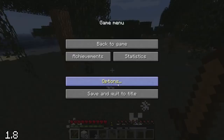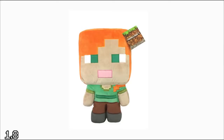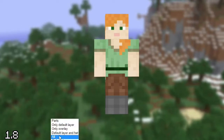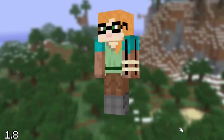On September 2nd, Minecraft's female protagonist Alex was introduced. Her skin had a secret however — it contained a bunch of transparent pixels that, when changing the opacity to 100%, revealed a bit of Steve's clothing, as well as a pair of glasses.